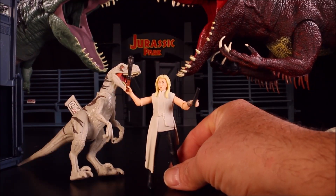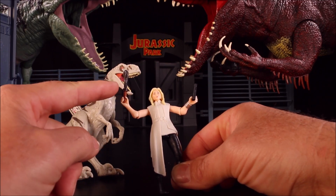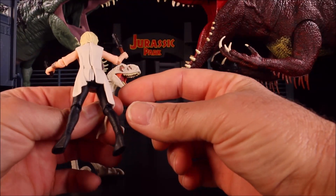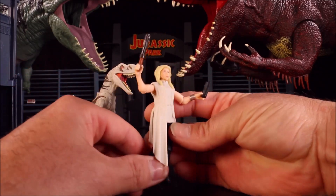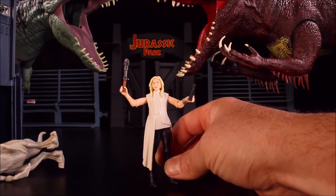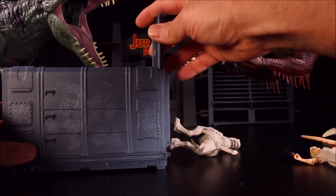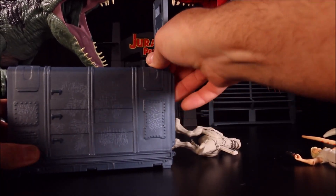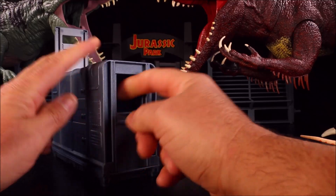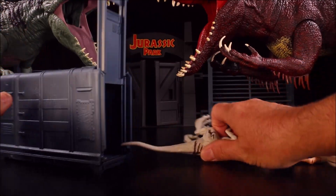We have a brand new character — Soyona Santos. She comes with what looks like some type of shock club, and a remote to open the doors for the storage container. She's got a jacket and is blonde. The container is really cool because the door will stay in any position you put it, which is great for recording videos. There's a little door on one side, though it would be nice if both sides opened.